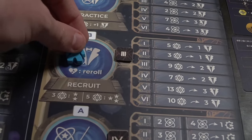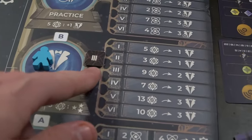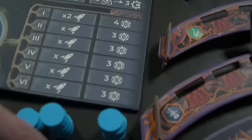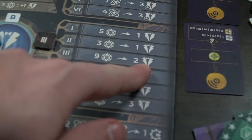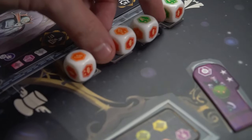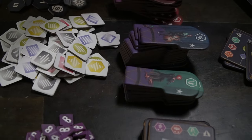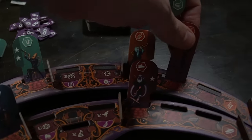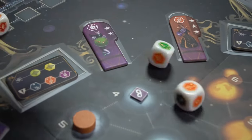The next thing you can do is recruit — this is how you recruit musicians to join your band. Place your worker, pay the cost, and check how much currency it costs to buy a musician. Musicians range from one to even two stars with a variety of types. You'll need certain types to compose pieces, and when you fill each of the different locations on your track you'll score bonus victory points for being first, with a smaller bonus for filling it after.